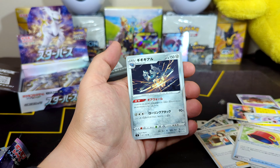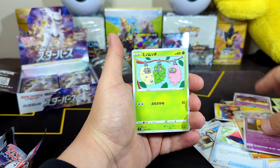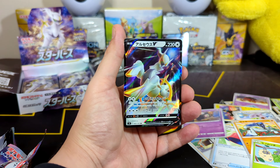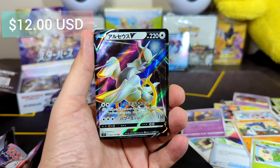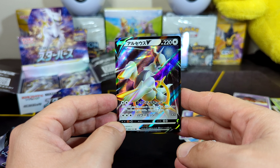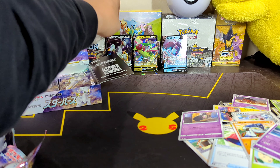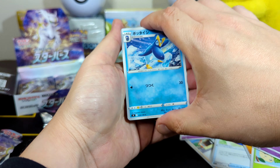We have Sok this time, Duskull. We got an Arceus V! Nice — we got a big hit there. We got Arceus himself. Beautiful. We got ourselves our first Arceus V. Celegraph, Minchiko's Evolution, Ultra Ball.